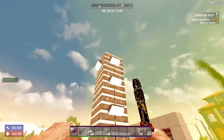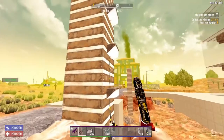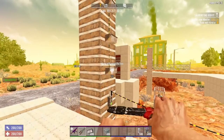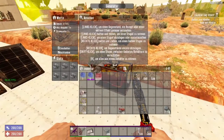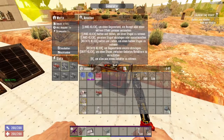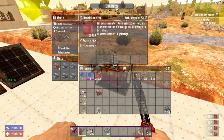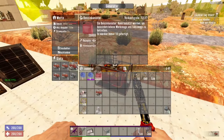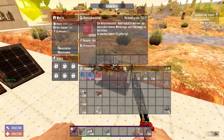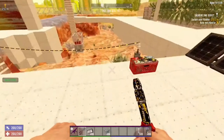What you also need to know is if you disconnect a line, all devices behind it will also lose energy. Now let's look at the generator. You can drop motors in here — more motors means more energy. One engine is 50 watts. When I start it, smoke will come out and it will attract zombies, and it also makes noise.